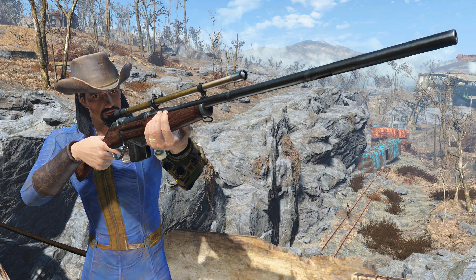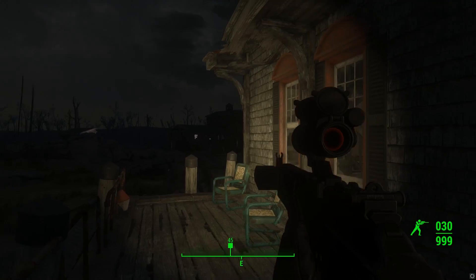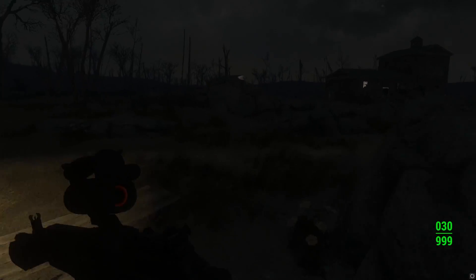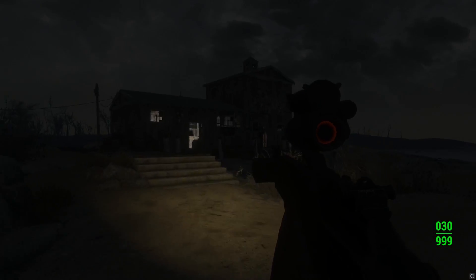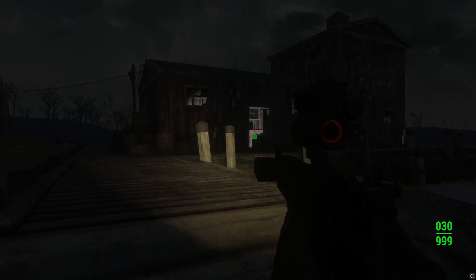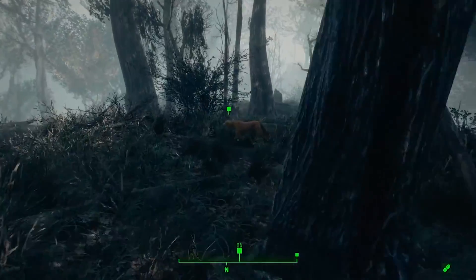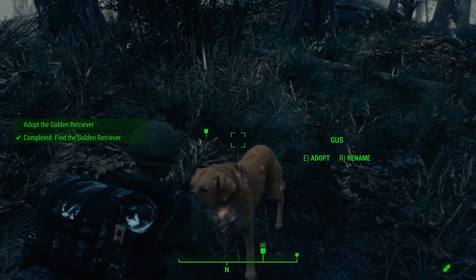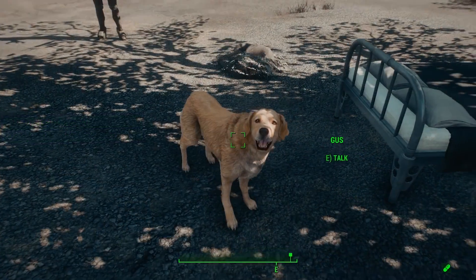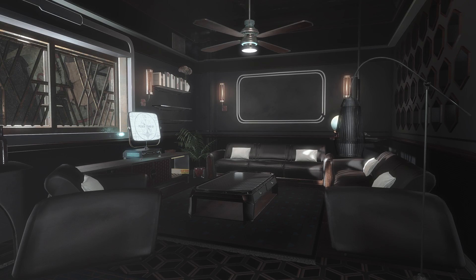It is described as a new long rifle including a carbine variant — we can seemingly see both in the background — featuring a high degree of customizability. There's also a quest to unlock it, probably similar to previous Creation Club quests, but this one has an interesting ending: upon completion, you'll unlock a decoration or pet for your workshop. There have been several pets added through Creation Club, and I'm curious to see what kind of pet you actually get.